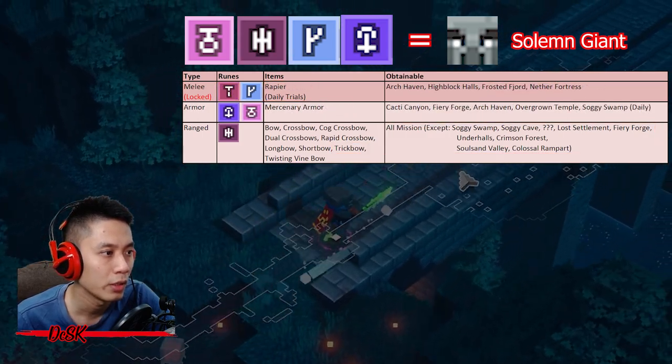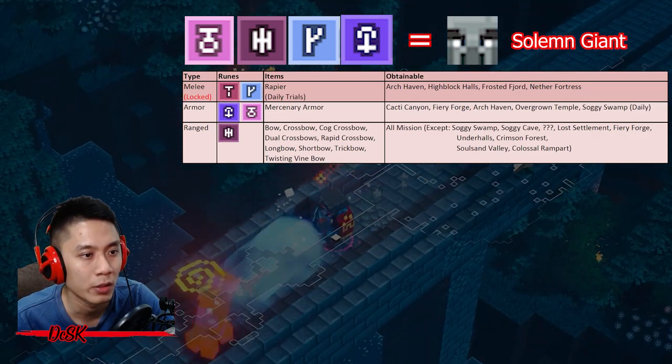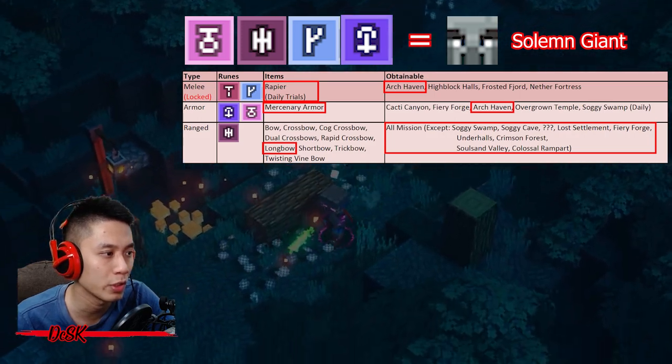The third table is easy — it has only one type of combination and requires just three items. The best place to farm all of these is at Archhaven, and you can go as high as nine maximum investment points with this combination.